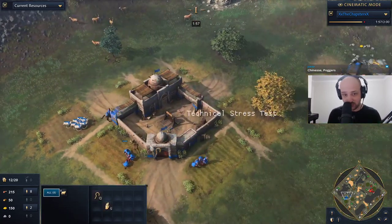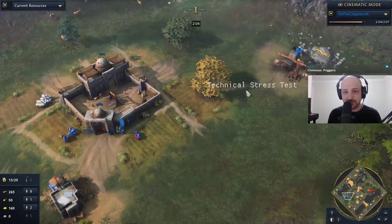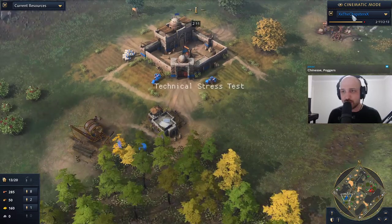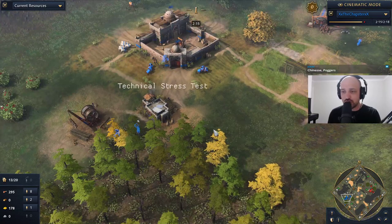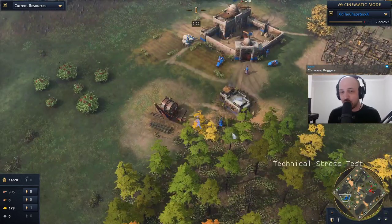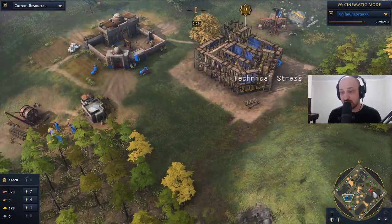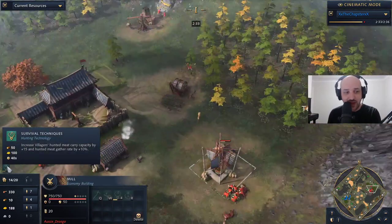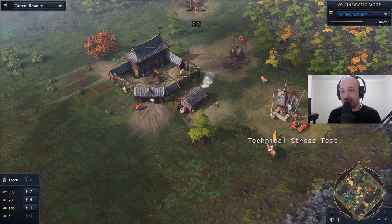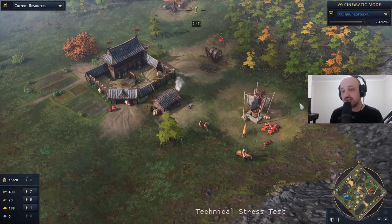We see the goats all returning home for Chapster. His build is looking relatively clean here, so this should be a decent game. We do see a very early lumber camp, which I'm not exactly a fan of — it slows your feudal age down by a substantial margin. Any wood you would have gathered here, you could have gathered earlier by moving villagers off food onto wood, and you get a faster age up. Now we'll be seeing the survival techniques coming through for Aussie Drongo, who is a big fan of getting his technologies early.